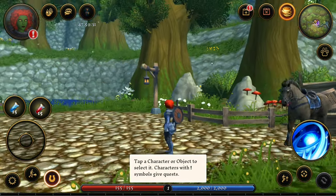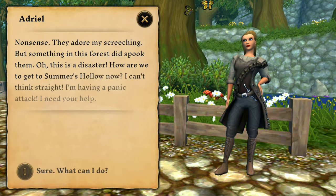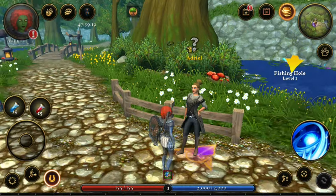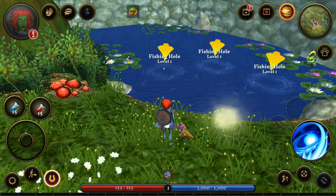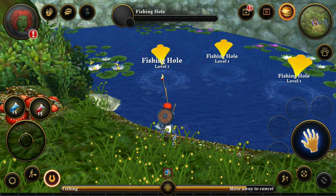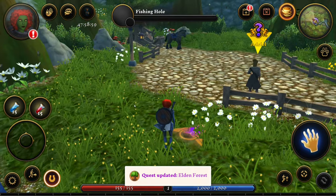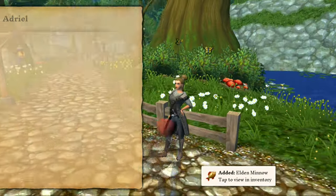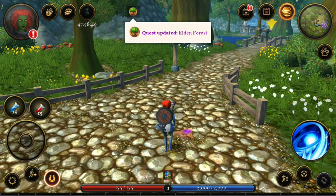We're in the Villagers and Heroes world. Let's talk to Adriel. Give me a quest. Accept. For some reason we need to go to the fishing hole — there's an arrow over there. Let's select it. I think we're fishing. Move away to cancel. There goes fish — we got the fish! They taught us how to fish. Adriel, I caught a fish. Quest updated — Elden Forest.